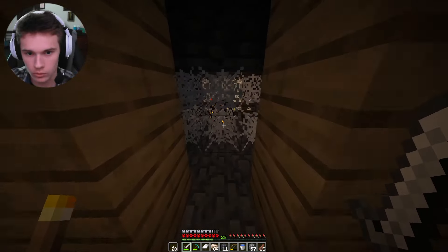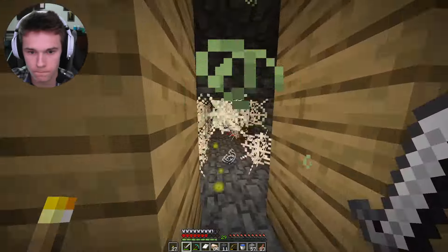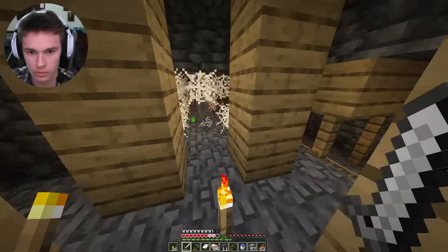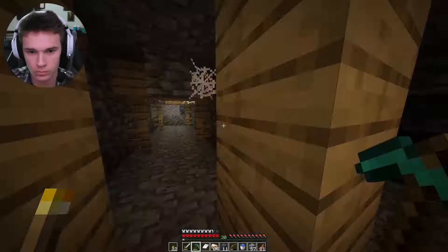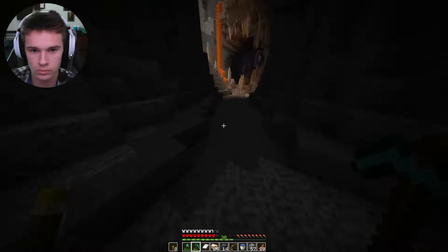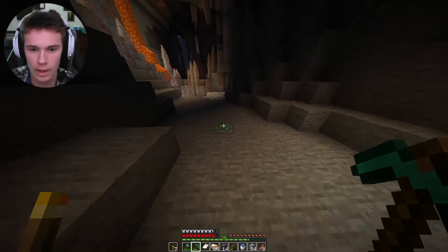Excuse me — I need you to surrender your spawner. There we go! He just shot me through those webs — ain't no way, that's crazy! He's got an enchanted bow. I'm gonna get so lost in here. Emeralds — whoa, ambush emeralds!